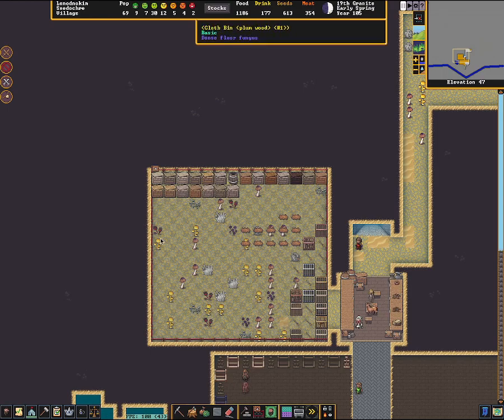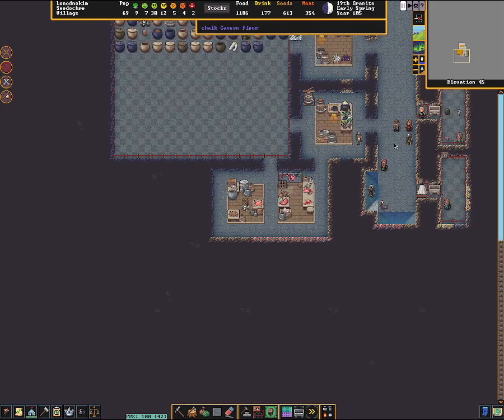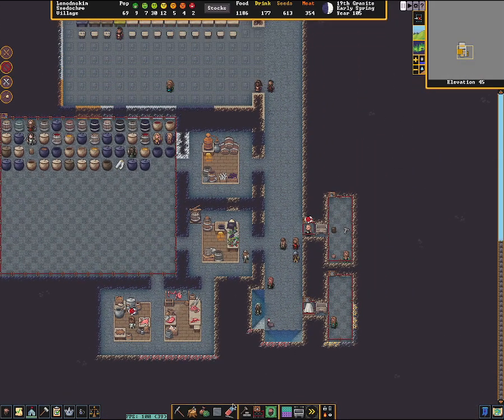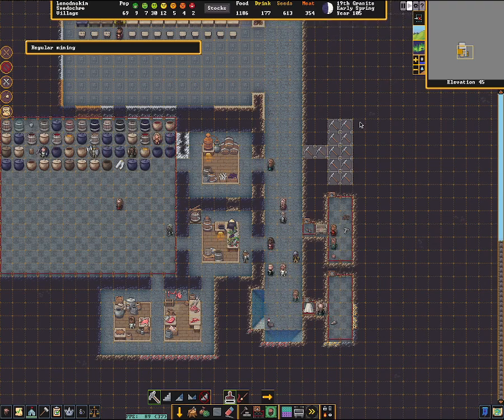I've got an initial stockpile built here. There's a whole bunch of arrows. I'm going to create a new place to put all of these arrows, and I'm going to build it right here. So I'm going to create a new arrow stockpile, 5x2. I'll start the game up and let my dwarves come over and dig that. Hopefully it won't take too long.